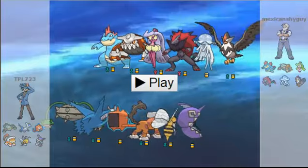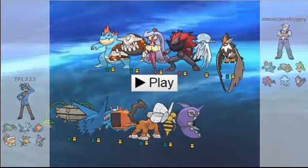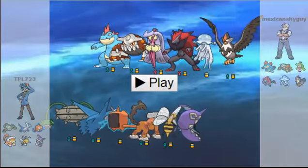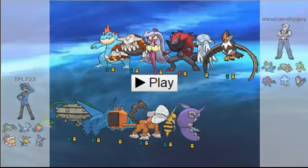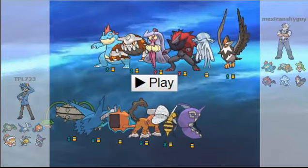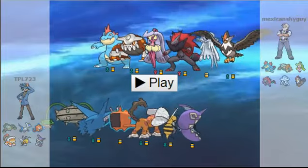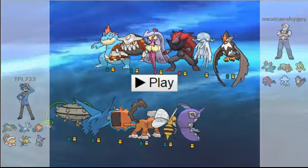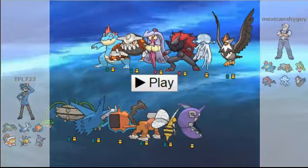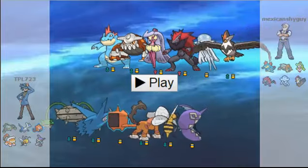Rotom-Wash can basically take on Staraptor. The Feraligatr thing — he can give Feraligatr trouble. He can even give Serperior a run for its money. Heatran does not fare very well against Rotom-Wash. And Zoroark — well, I just have to figure out which one is which. So let's get into this battle, because it's going to be a long one.